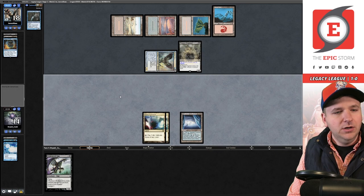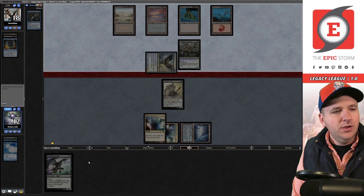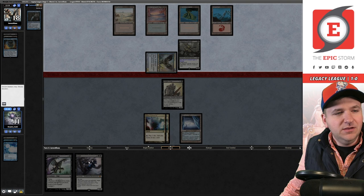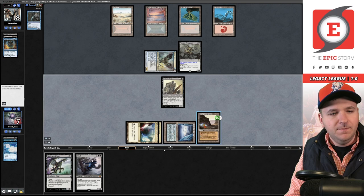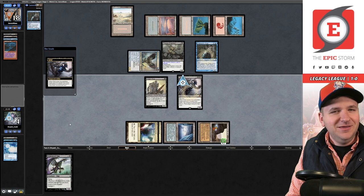My life total is getting dicey — down to 11, then 10. I draw Grief. I pass the turn, take another hit to 10. With four cards in hand for the opponent, I Lightning Bolt myself down to 7 to hard cast Grief — and it actually resolves. They bolt me to 4, Snapcaster plus Baleful Strix — that's lethal. I've been burned out by Grixis Control. Never thought I'd see the day.